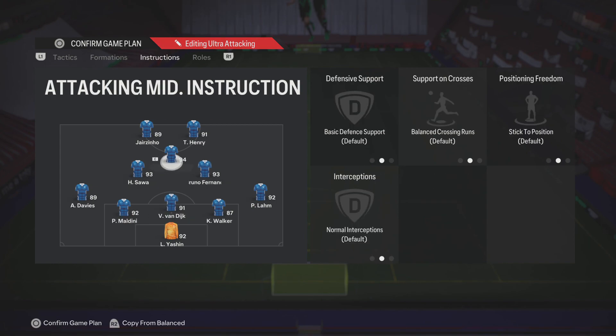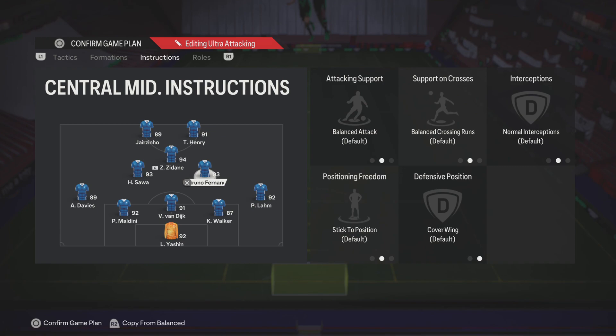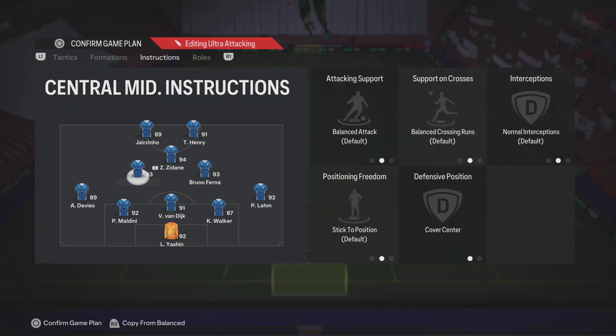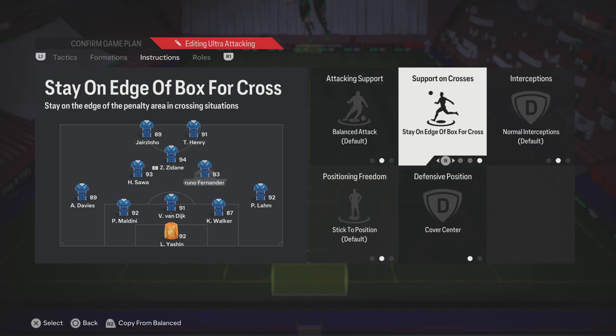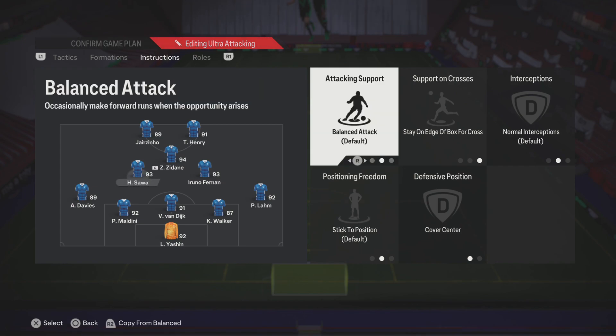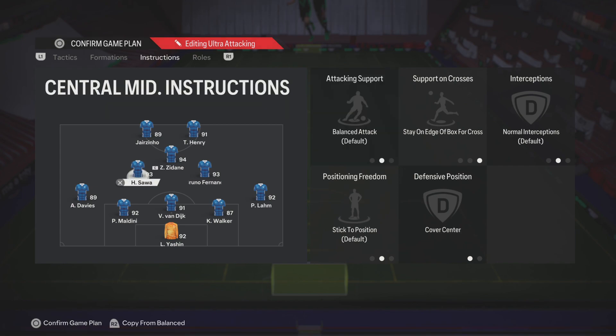Now for the midfielders — the tactic I would say is one on attacking and one defensive. Make sure they're both on cover centre. You don't really want Bruno coming and staring at your box for both centre needs. One of them — keep on balance, so for me that's Sawa on balance — and Bruno Fernandes on get forward. That means now we basically have another CAM in there and a box-to-box midfielder who is Sawa.